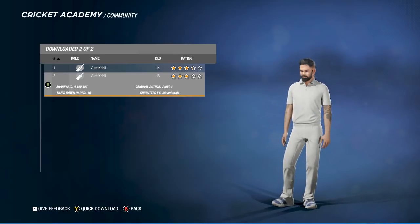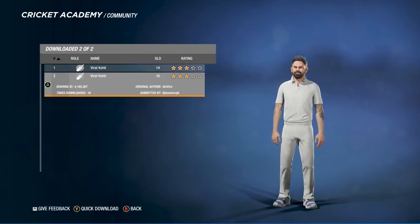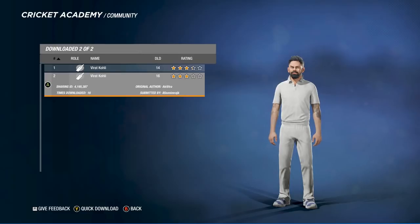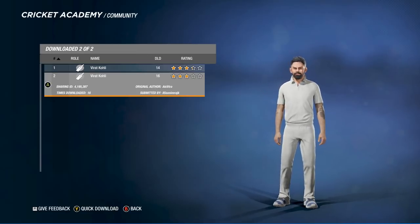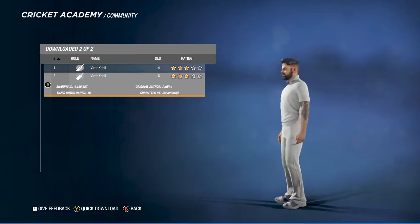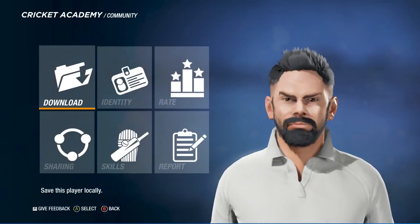Hey boys, welcome back to some more — I was going to say Ashes Cricket, but it's Cricket19 Demo Gameplay here. For this batting gameplay, I thought I would download a Vera Kohli from the community. As you can see, there are two created here and this one is from the author Aki Vera. I don't know how to pronounce it, but as you can see, it's pretty darn good. We'll zoom in a little bit and this sort of gives you an idea of how good the player creation is in this game.